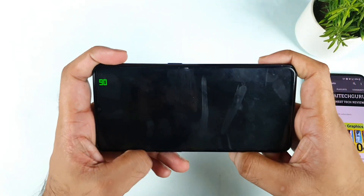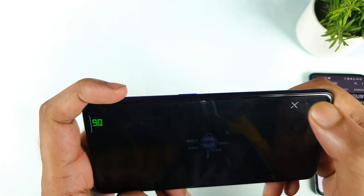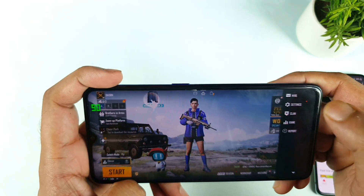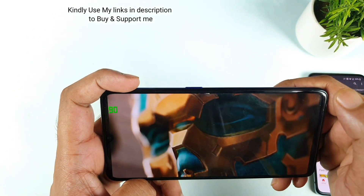Now you can see the real-time refresh rate working exactly at 90 FPS. Let me show you the in-game settings — under display settings, graphics, you can see 90 FPS is selected. We are getting 90 FPS on the Realme X2 Pro without any kind of problem.